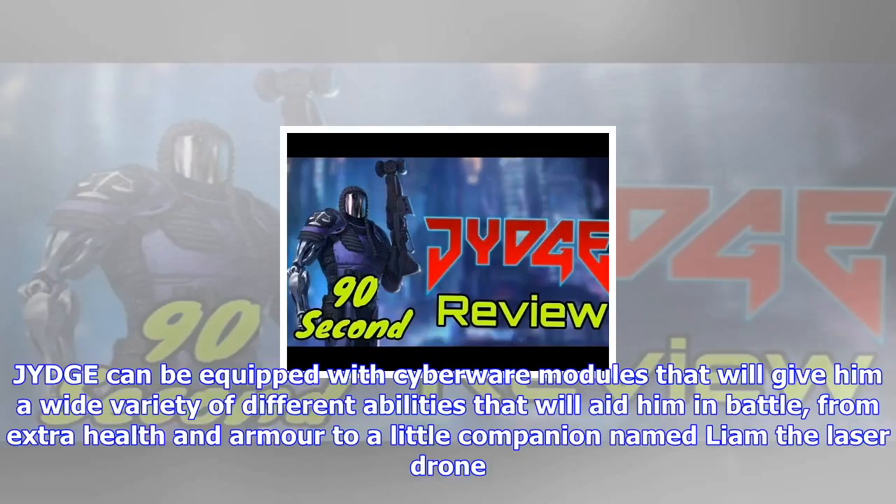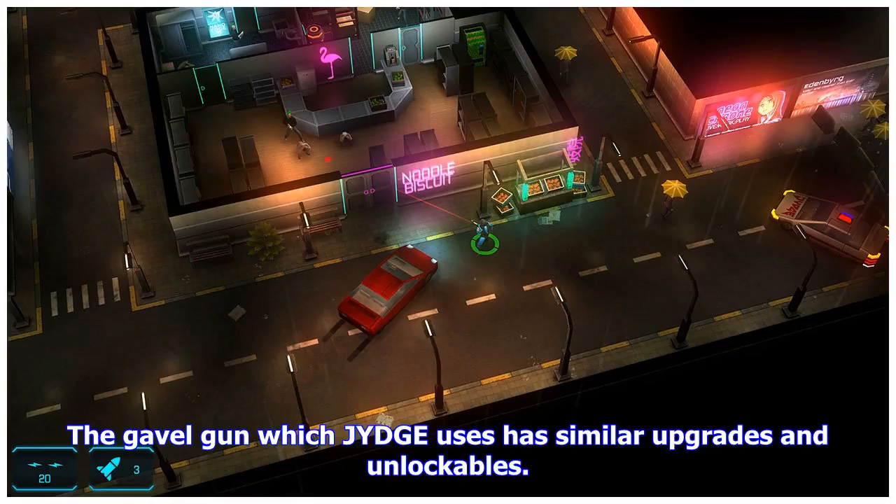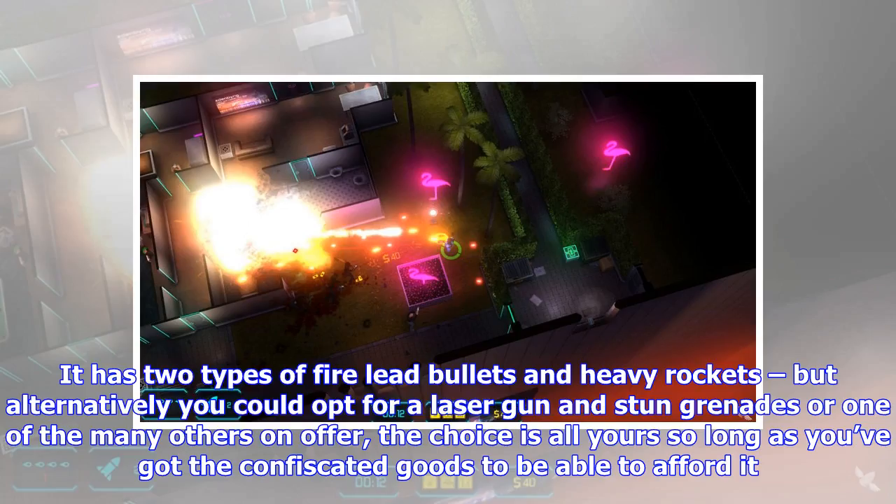J.Y.D.G.E. can be equipped with cyberware modules that will give him a wide variety of different abilities to aid him in battle, from extra health and armor to a little companion named Liam the Laser Drone. There are a whole range of modules to unlock by completing levels and various challenges, and each must also be purchased with in-game currency before it can be equipped. The gavel gun which J.Y.D.G.E. uses has similar upgrades and unlockables.